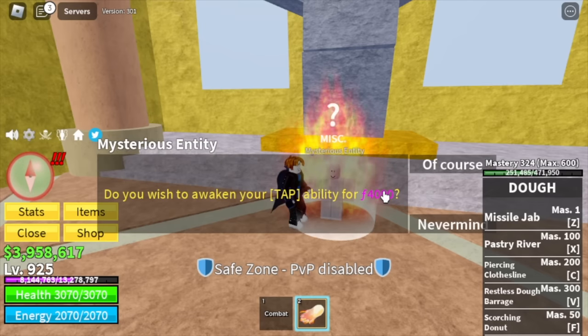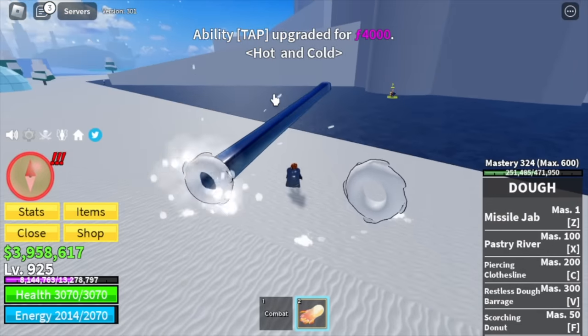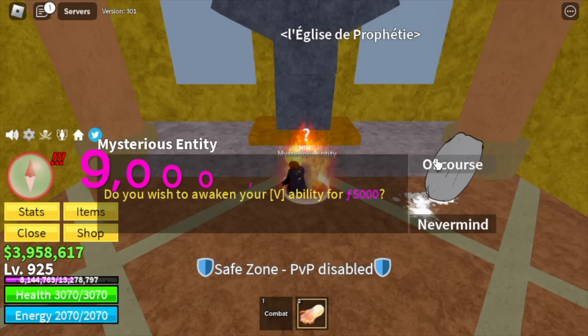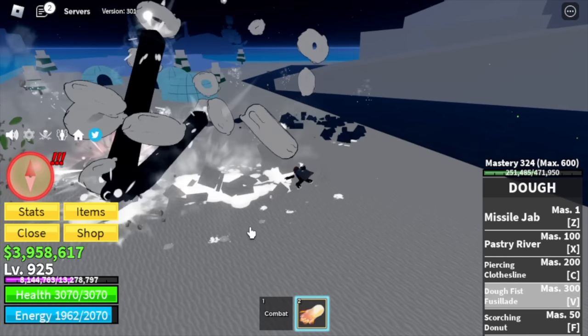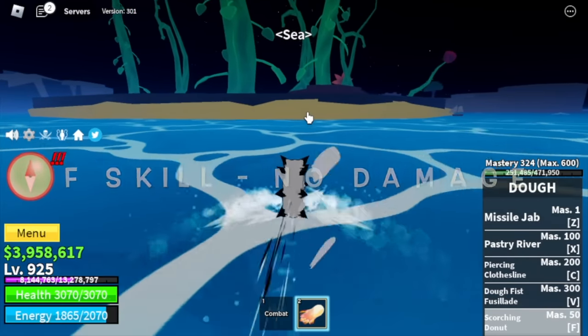This is the Tap for 4,000 fragments. After the 9,500 a while ago, you need a total of 9,000 fragments again to unlock both. So here is the V skill. One more thing: the F skill has no damage when used in water.